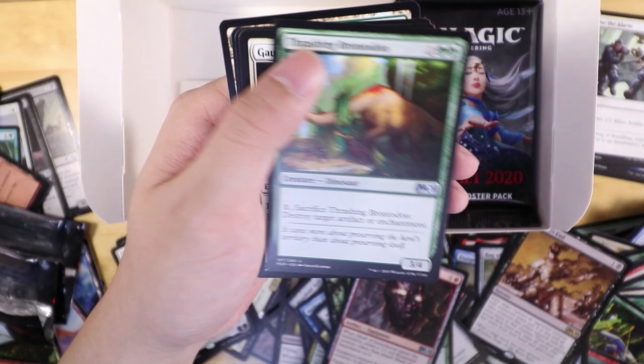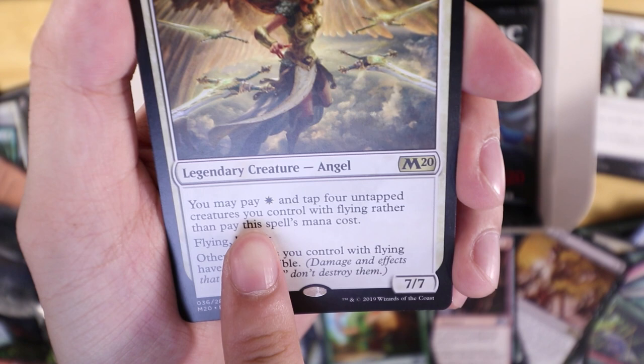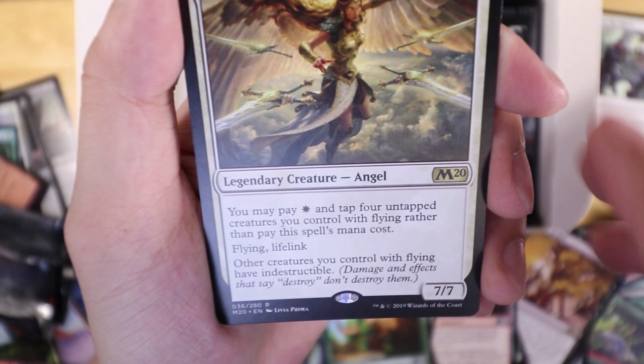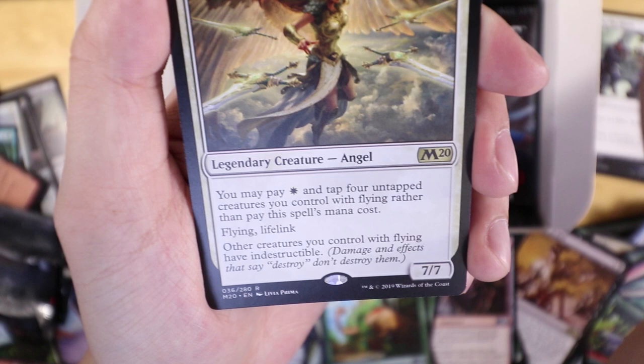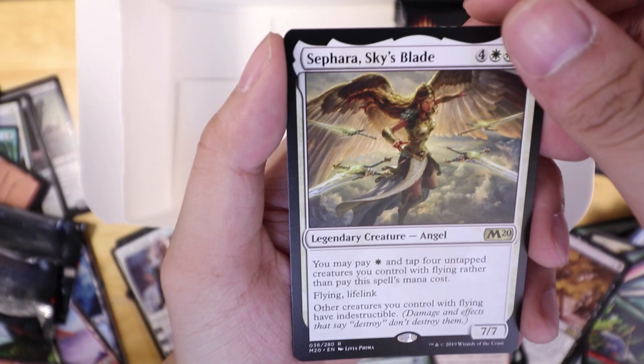Our last pile — let's do this. Hopefully we get another mythic — we got so many in this one. I'm not sure if the rates are just scaled differently or I'm getting really lucky. Here she is — this is the card you get for the starter kit. It's very interesting — you may pay white mana and tap four creatures you control with flying rather than pay the casting cost, so you can play it for just three mana if you have the flying creatures. Other creatures you control with flying have indestructible, so if you have this on your Ajani jank deck with all your angel tokens, you're basically invulnerable to attack. Play this and you win the game — but it does require a lot of circumstance.